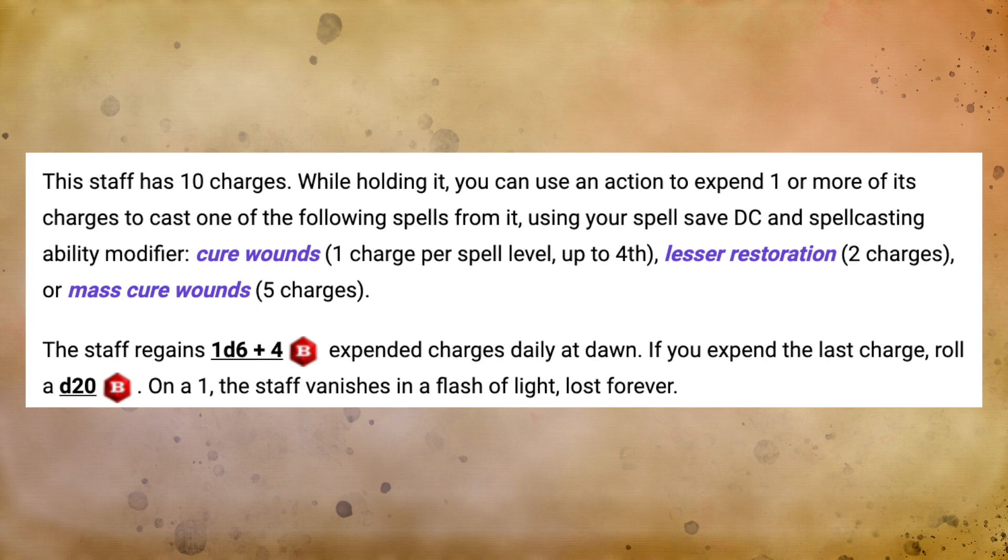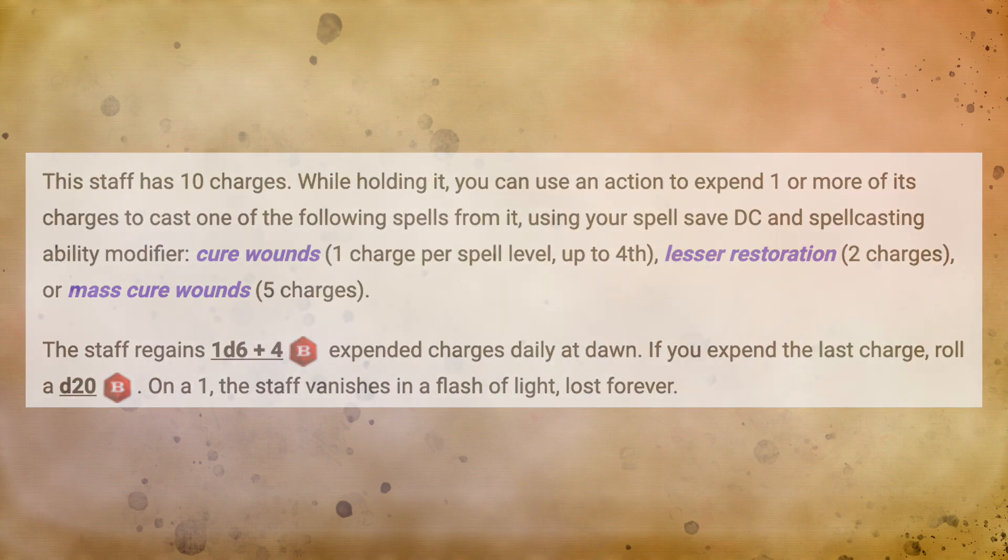Either way, this Staff is going to be essential for a party that is seeing a lot of combat and maybe some deadly foes that they're facing. One thing to keep in mind about the Staff of Healing is that because it is such a great device to keep the party alive, it ends up being more of a party magic item that everybody gets to benefit from that happens to be in the hands of your cleric or druid. For this reason, it is good to probably award another magic item that makes that player character feel unique and special, as this magic item is really for everybody.